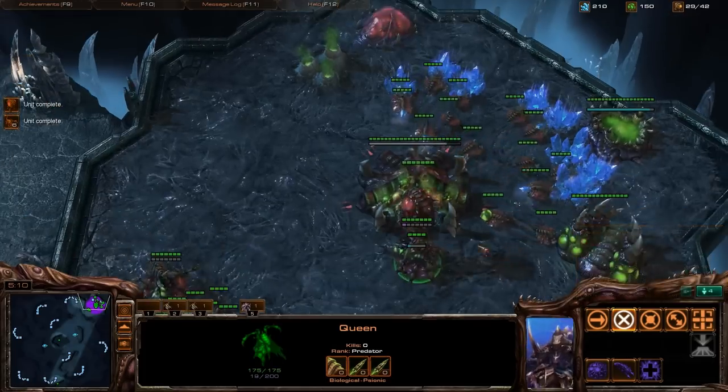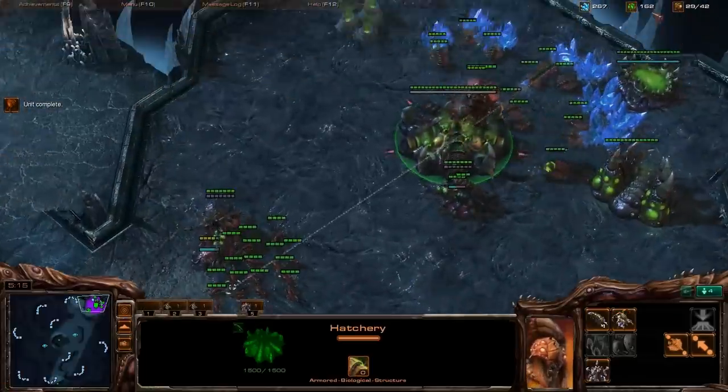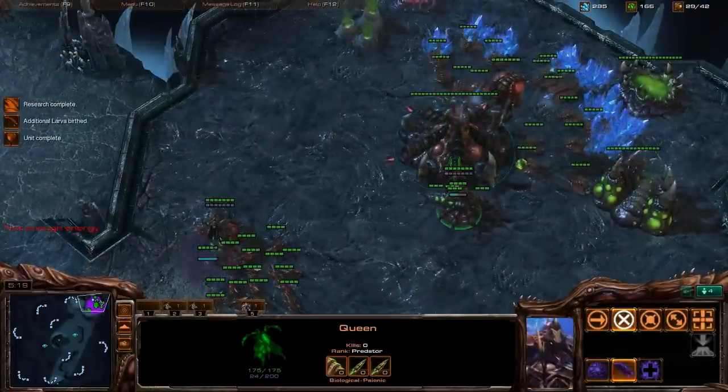All you need to do to get out of bronze is get some good macro going, and this is me showing you how to do good macro Zerg.